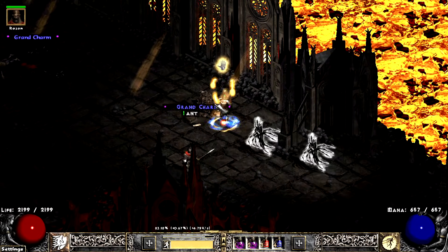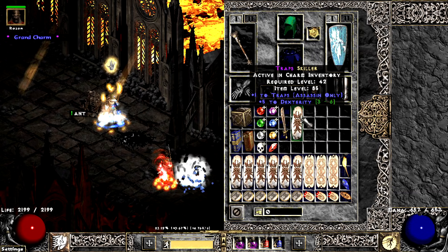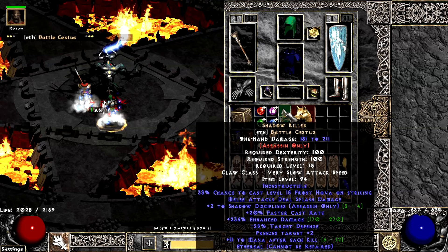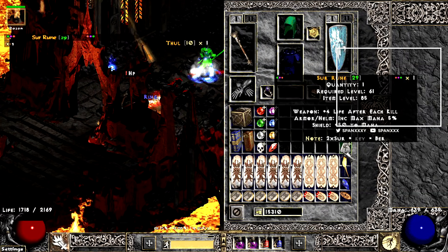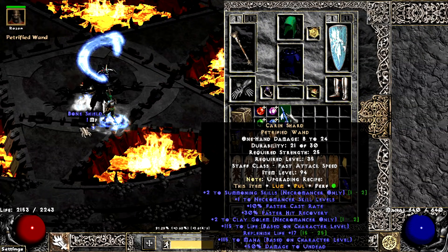I also find a decent Trap Skiller with 5 Dex. On run 322, this asshole has the audacity to drop a Shadow Killer. I forgot to turn off my Facecam frame when a Surruin drops — I'm such a nublet. Diablo, you've redeemed yourself with a perfect skilled Karin Shard. We're cool.